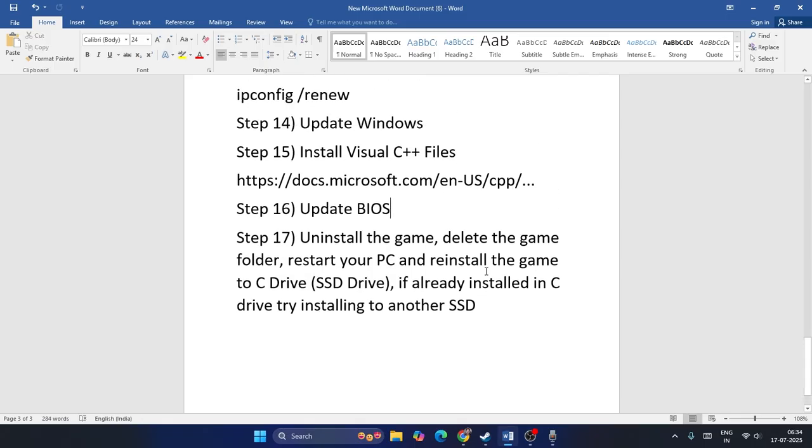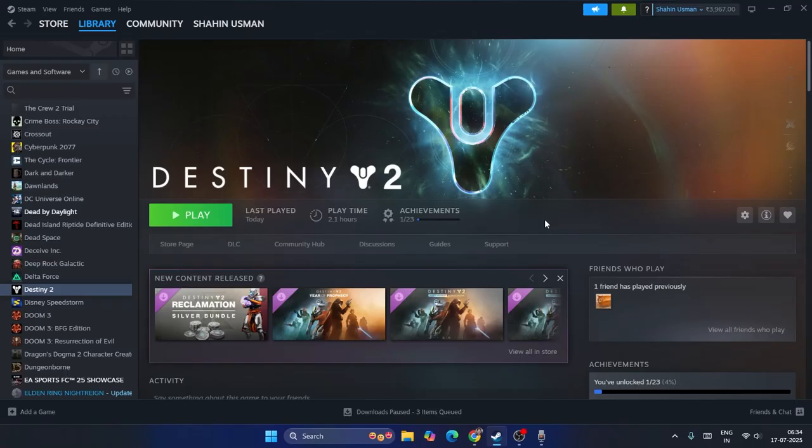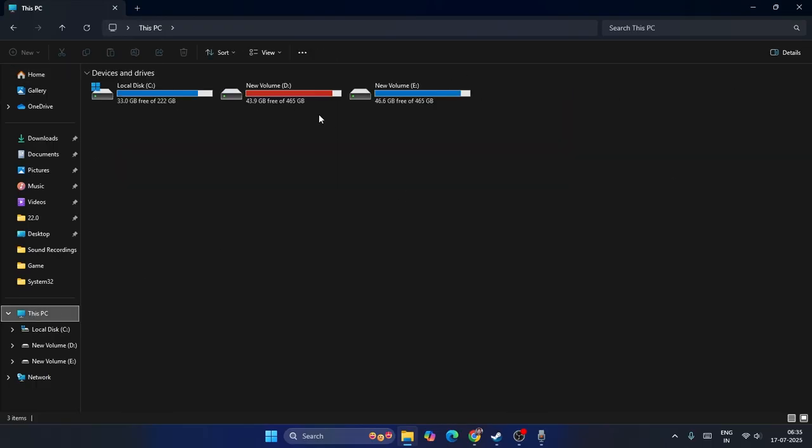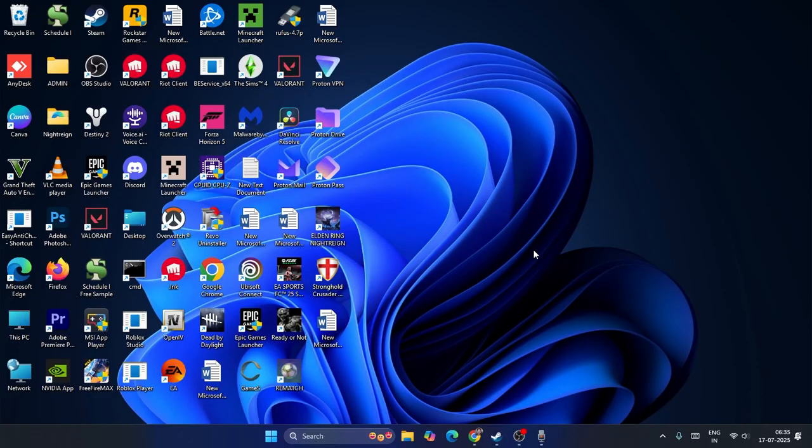If none of these steps work, uninstall and reinstall the game. Right-click on Destiny 2 in Steam, go to Manage, and uninstall. Then reinstall it, and try installing on a different drive if possible. I hope this video was helpful — if so, please subscribe and click the bell icon for more notifications.